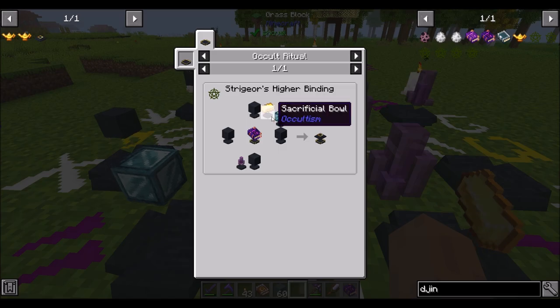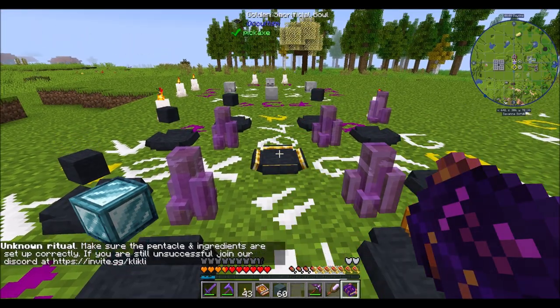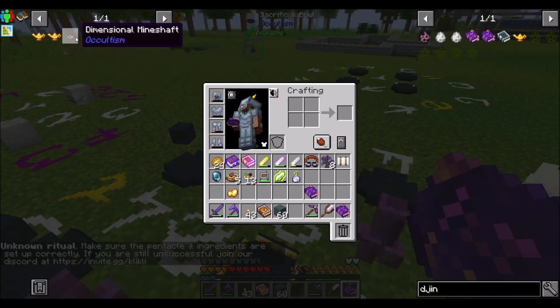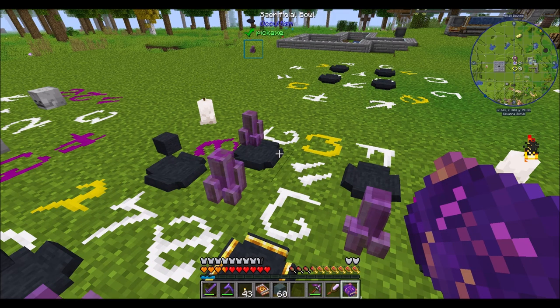I think that's it. I mean, that's all there is to it. Four Other Stone, the Spirit Attuned Crystal, Block of Isneum and Gold.